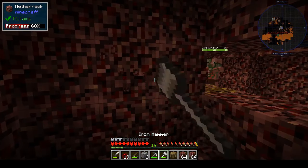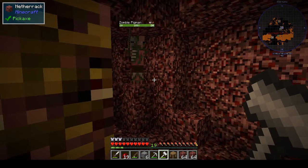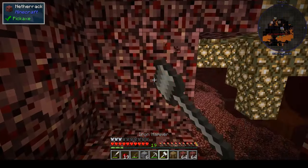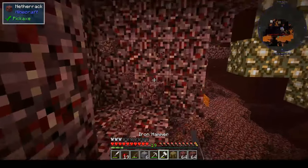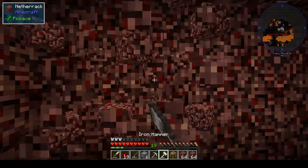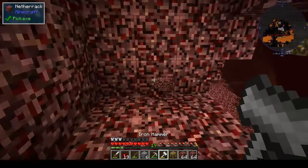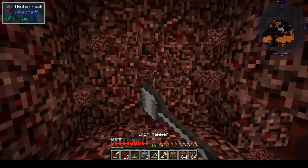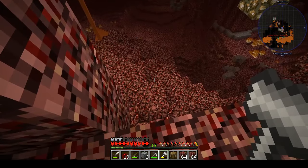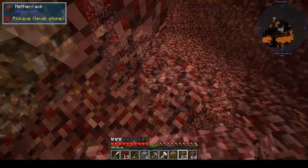I can hear you, ghast! I don't even know if there's anything in the Nether other than zombie pigmen and ghasts — I haven't really been able to look. But lots of glowstone. We're looking out for soul sand because we need it for the quest, and we also need nether wart, which means we need a fortress. Let's build some steps down and see if we can get that glowstone — glowstone is always good.